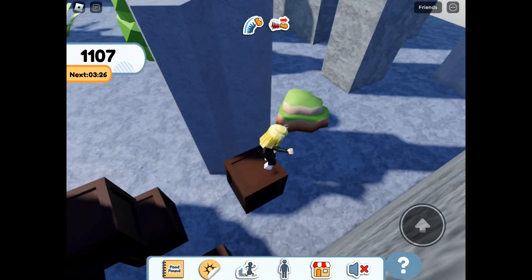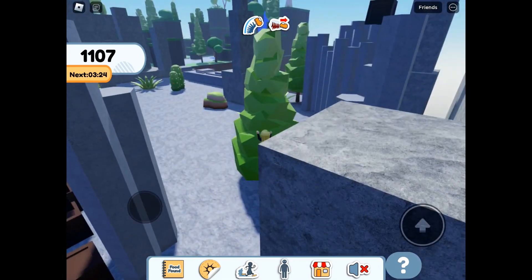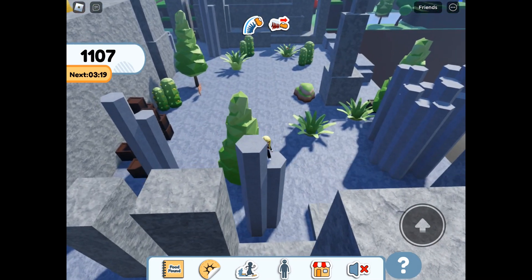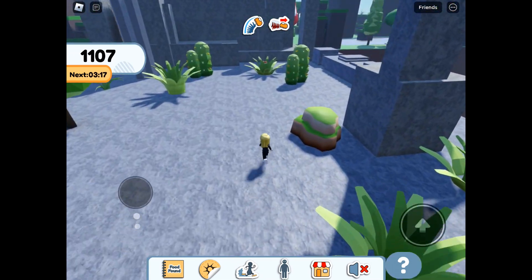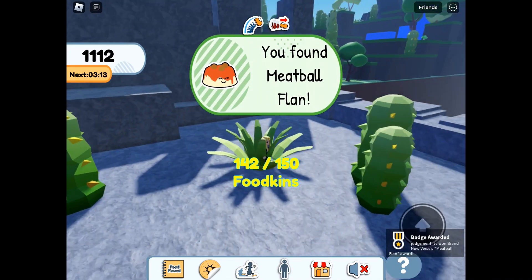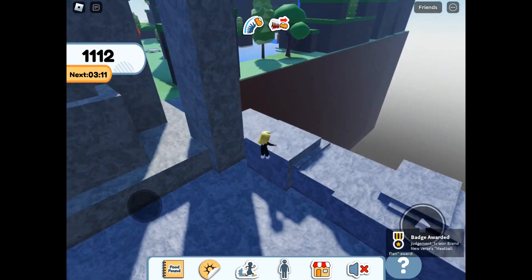Making our way down through to the mountain area, this is where the big dog will be if you haven't got that one already, with the patty. And then we can just see our next one hiding in the bush — and we have Meatball Flan.